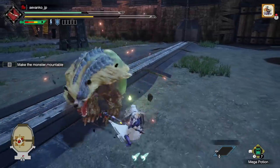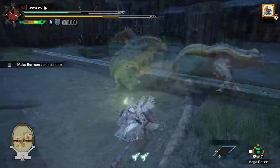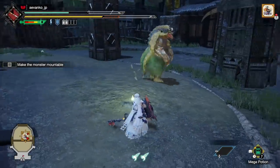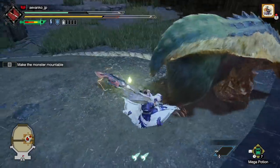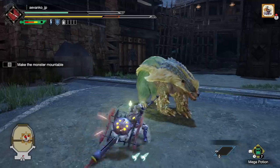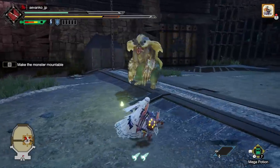Let me show off some guard points. What I did there was quickly morph to axe by pressing ZR and X. Let's get the monster to attack, guard point it, and then press X and A to go straight into that wonderful finisher where we do three explosions for the price of one phial. There are lots of things you can do from a guard point, which is very nice — for example, hitting X and A straight into axe mode gives us access to that explosion attack.